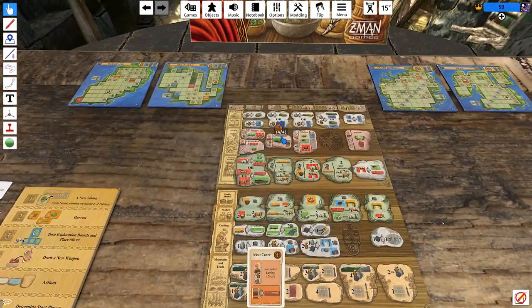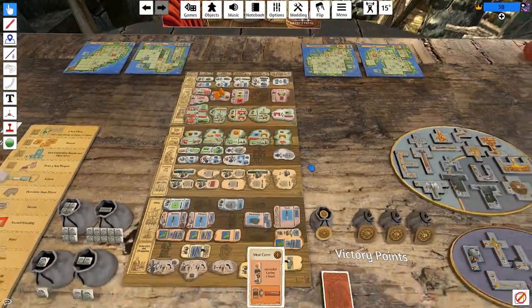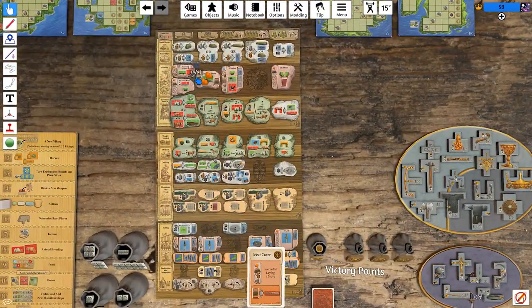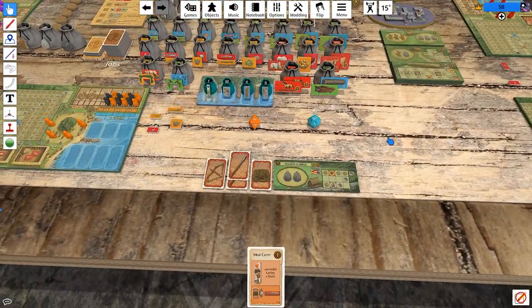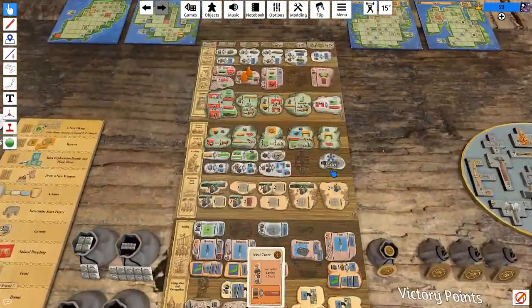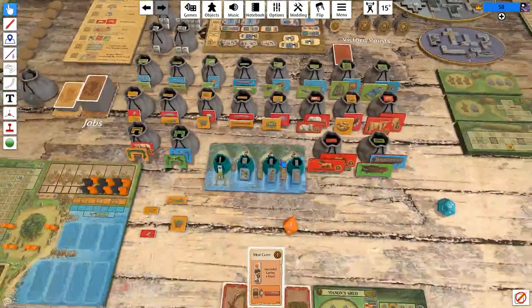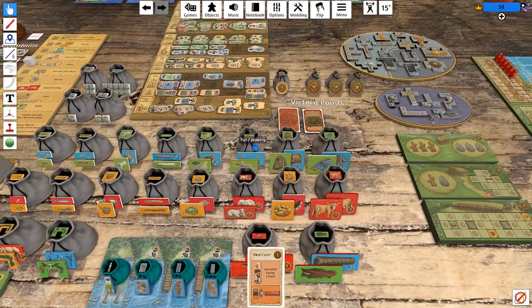I kind of like this laying a snare thing. Let's just try to lay a snare and see what happens — we're going to want to lay snares in the future, we're going to want to get Meat Curer firing. We do have to put two guys on the tile. Snares is a d8. We rolled three, two, and one. Do we want to just take it? That tile is too big for us not to pay one snare for it.